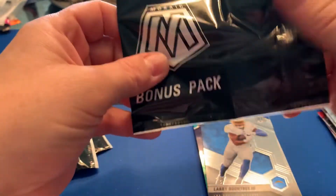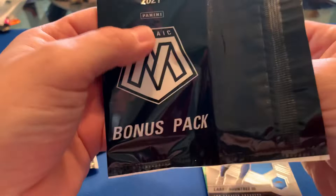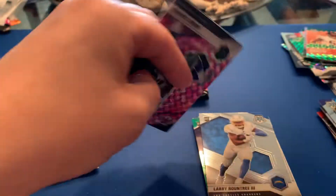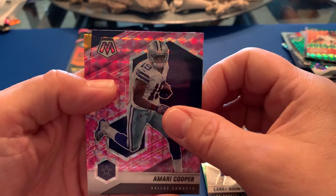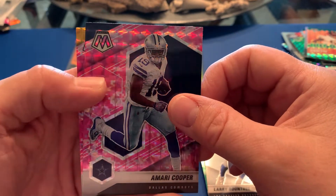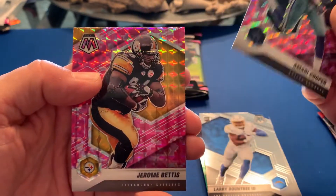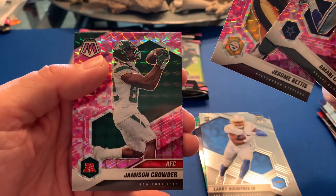Guys, be watching the videos and looking for that code word for the giveaway. If you don't know what the giveaway is, go back and check out the 100 subscriber giveaway video. We have an Amari Cooper pink, Jerome Bettis 'The Bus' pink, and Jameson Crowder — so no rookies in that pack.